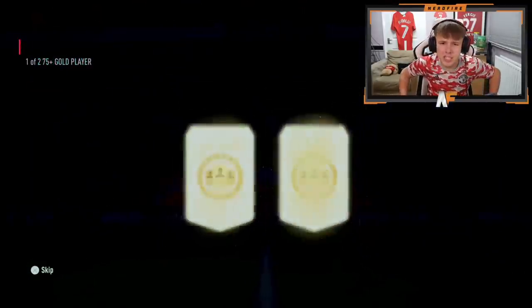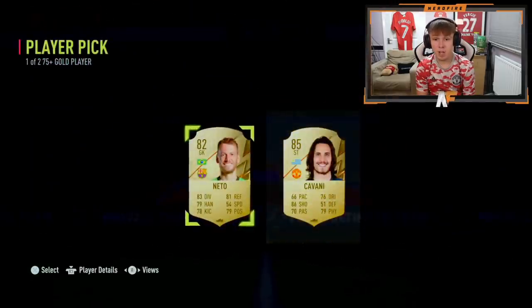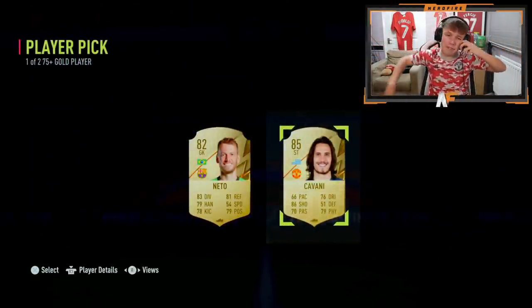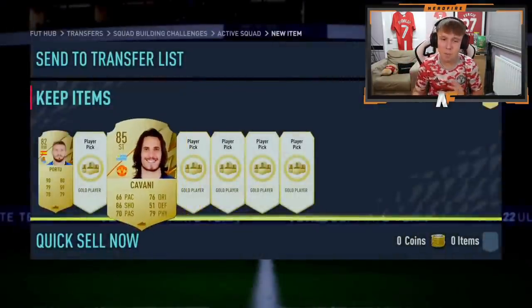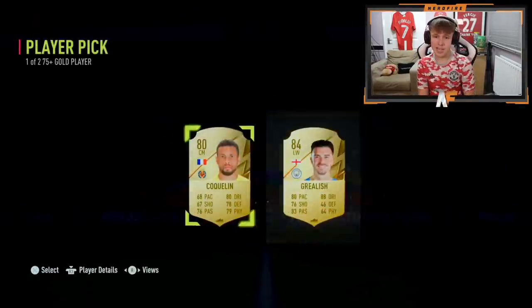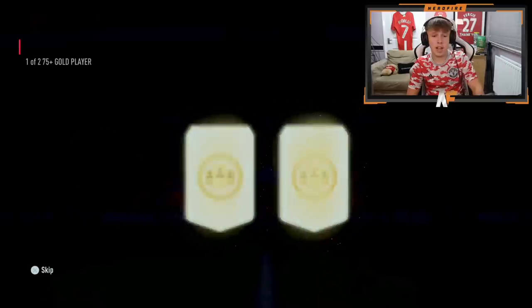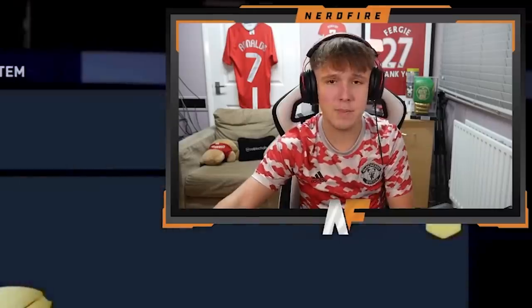We've got another seven of these player picks from Grandma's Lettuce on PSN. Porto up first — not too bad. Player pick number two: Edison Cavani, 85, joint highest rating so far — we still haven't hit a walkout yet. Next up, Rafinha in the third one. Jack Grealish — another Jack Grealish. Decent, considering you only have to put four players into these, it's not too bad. Another 84 out of these player picks — solid. You get Soyuncu there. The final player pick for Grandma's Lettuce: Guedes. Not too bad.